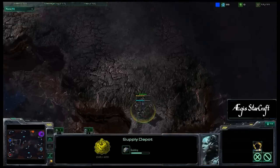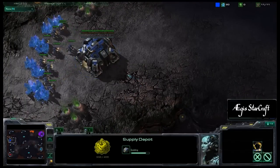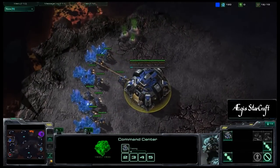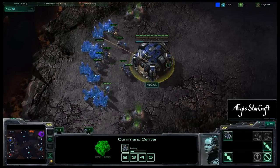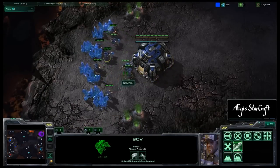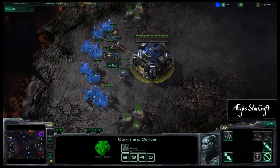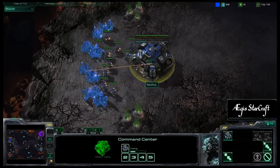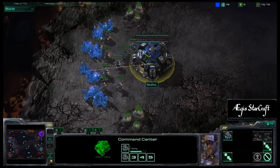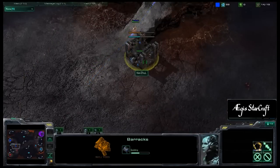UMBC versus UC Riverside — this is the Collegiate Star League. Check out the Collegiate Star League at cstarleague.com. For some of you who might have watched my cast before, you'll notice the quality here is a little bit better today because I got a new computer with a new graphics card, the GTX 460.